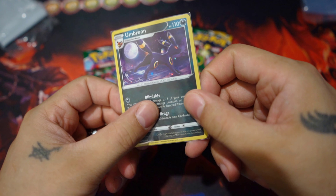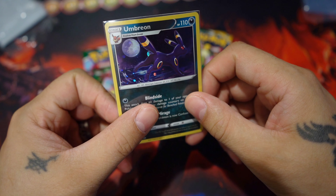Morning, evening, and or night. Here we are with another 3-pack Evolving Skies Blister Pack. Let's see what we get in this one.